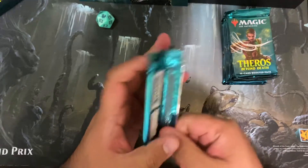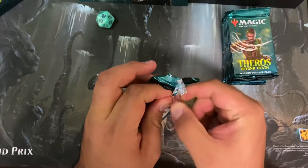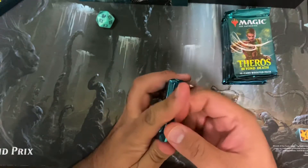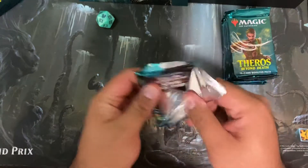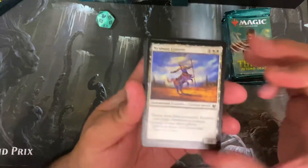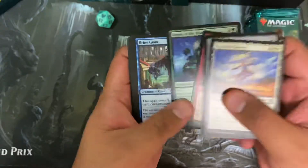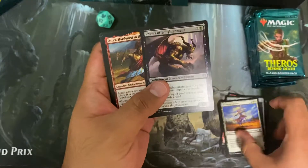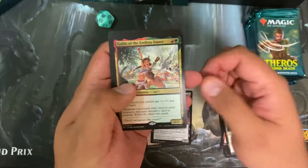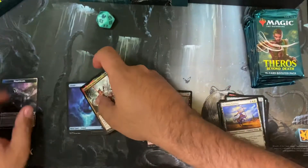Let's see what we get out of this. These packs are tough, and they're super shiny. Okay, here we go. We got a cool card and Gallia of the Endless Dance — one full-art and a token.